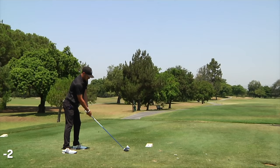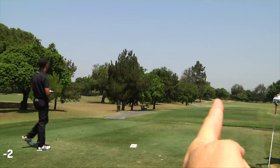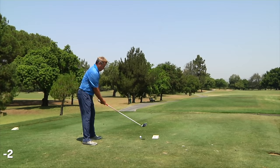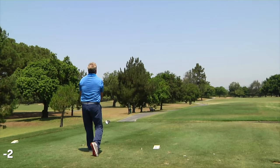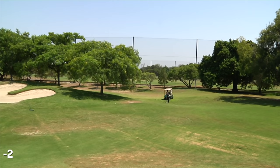This is about a 349-yard par 4 dogleg left. Right over those trees, where Blake is aiming, is the tee box for the 15th hole. Blake hit it just slightly right of what he wanted but very solid. When you take out driver here you're really putting your score in the hands of luck because there are some bunkers and little wispy trees you can get stymied behind. Monty hit an absolute bomb but it faded just a little bit — it would have been right on the green if it hadn't faded, but he's in the greenside bunker about 335 yards out.